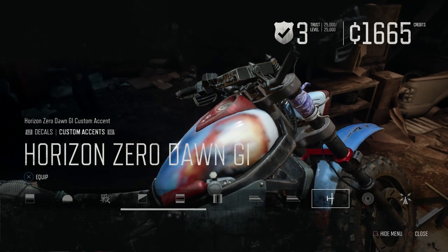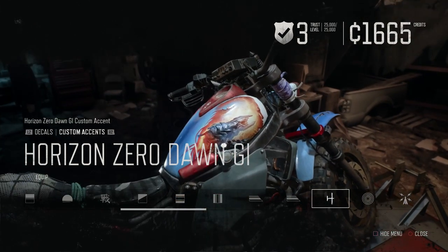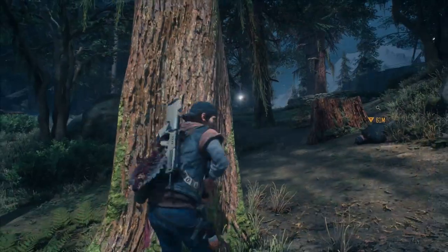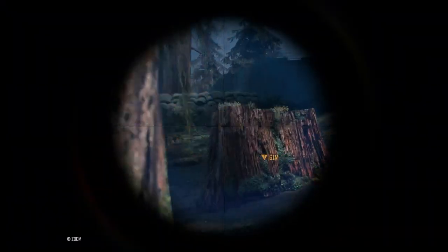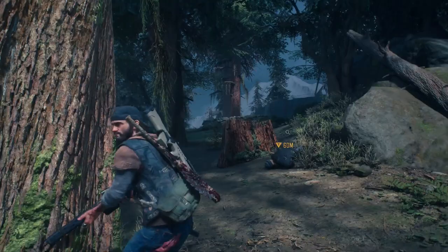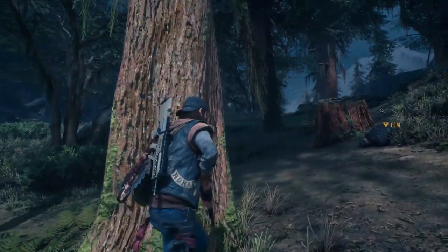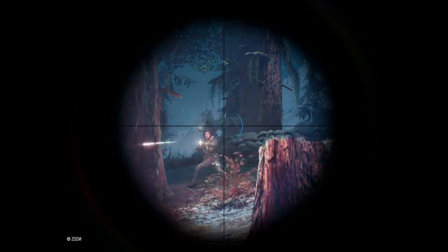New stuff added to the game includes cool bike skins from Horizon Zero Dawn, a siphon filter, and the new gun, the BND 150, which you will find in your locker. It has three different types of ammunition: explosive, shock, and poison.